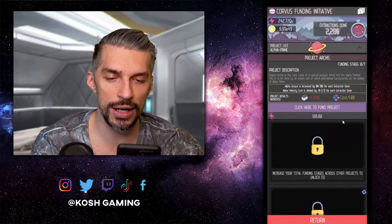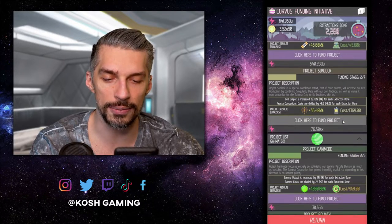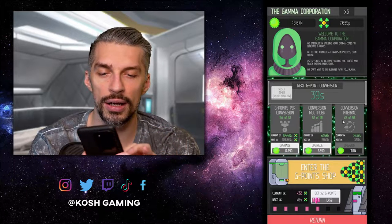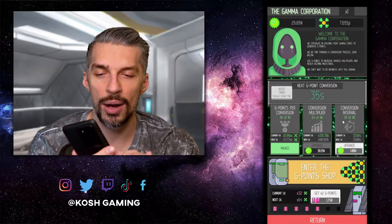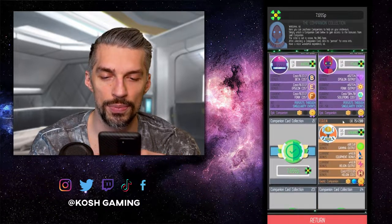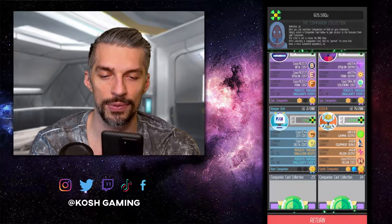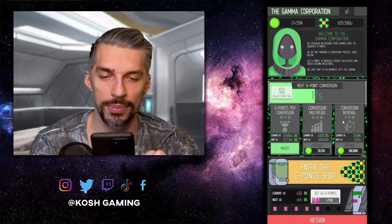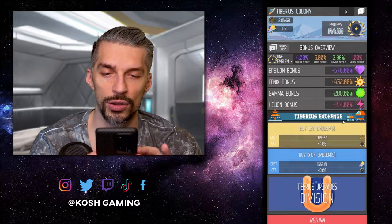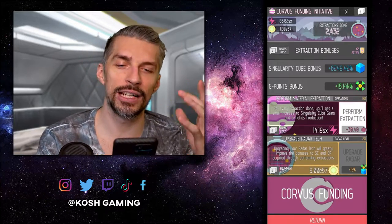We invested everything we carried over into all-particles output, which allows us to upgrade those things more and get more research done. From here, upgrade your Corvus Funding as much as possible — get all those upgrades and invest in everything. After upgrading Corvus Funding, start working on G points: upgrade everything you can, get the small upgrades, and buy everything with Times 1. If you have carryover from the reset, invest in what you're missing — for example, I invest most into Dr. Gamma for more gamma output. Then get Tiberium Emblems with all upgrades to boost the production of other resources.